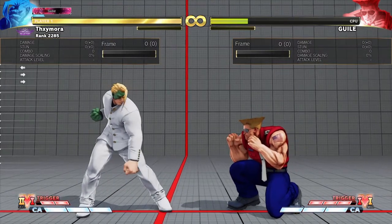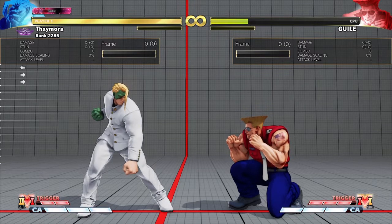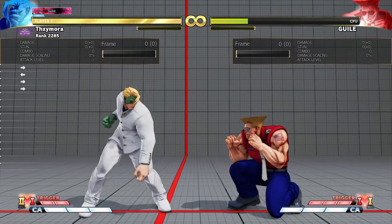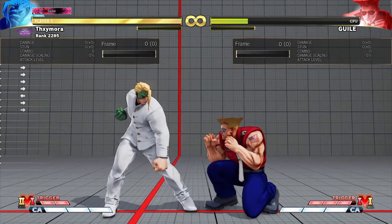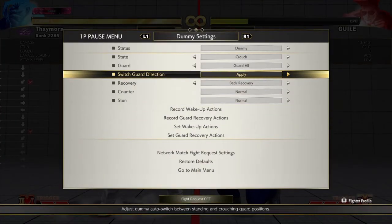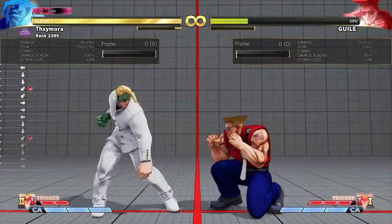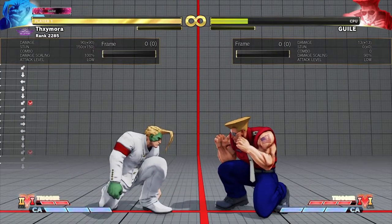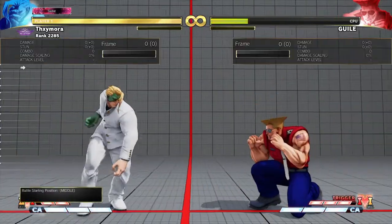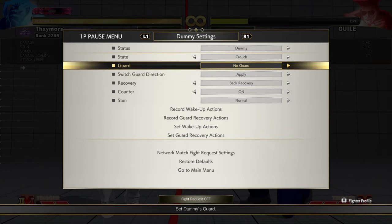When you're fighting from this range — and this is more conceptual — you have to understand that Guile, because of his nature being a short character, most likely doesn't get big punishes on something like sweep. So if you're staying from a range like that and you do a sweep to Guile, most of the time he's gonna sweep you back. This is not the end of the world. Even if you eat the sweep back, that's fine. Because if you happen to catch him on the startup of a boom or something, now you have a corner carry and the oki. You get punished a little bit, but it's not awful — it's not the worst that can happen.